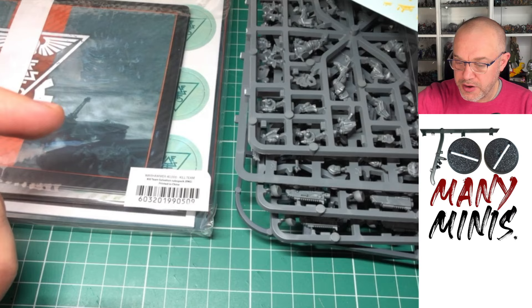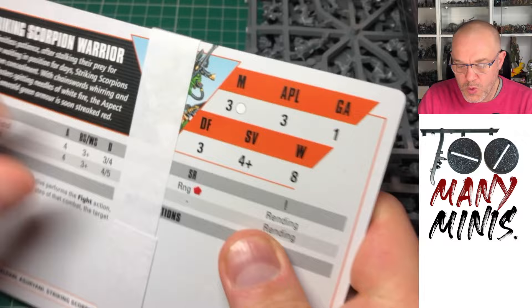This is a little piece of paper to tell you that the Striking Scorpions should be on 28mm bases, and to ignore what it says in the construction guide. A classic editing mistake there.